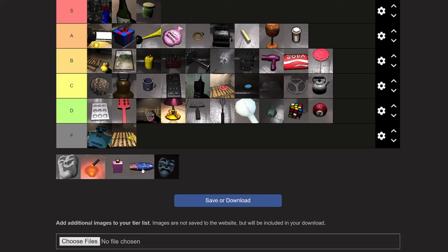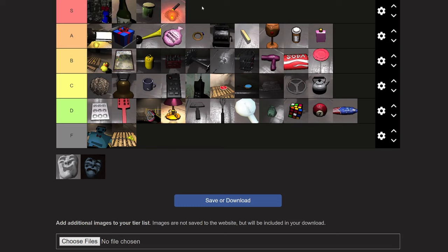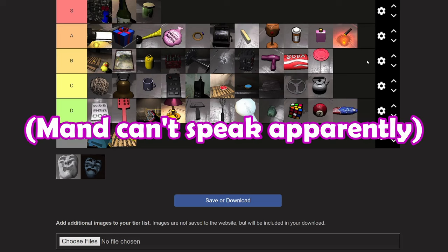Same with the tea kettle. Toothpaste can go in D tier — it's just an item, like a common household item. Perfume — A tier, because it sells for a good amount. Laser pointer — A tier. I like the laser pointer; I don't like it as much as the homemade flashbang, pickles, or airhorn. The reason I like the laser pointer is just because it's fun to point at things. I am a simple man with a simple mind.